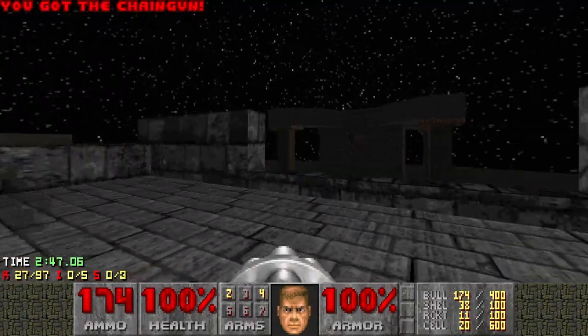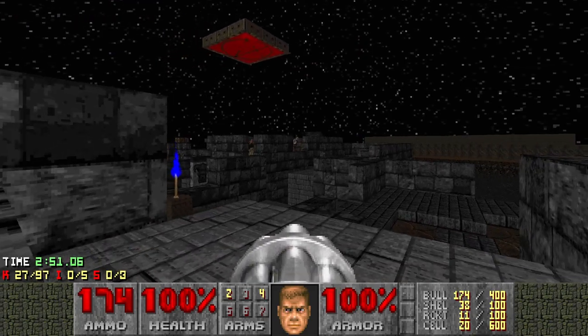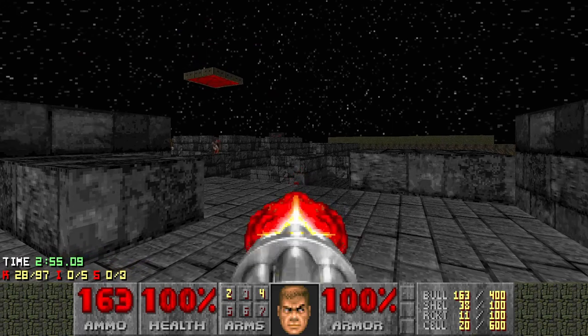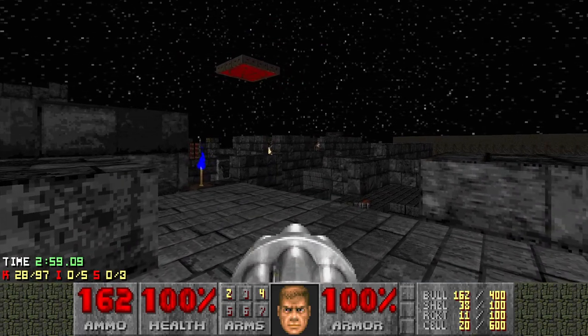That was a bit tight, had to dodge that one. So those are all the monsters we spawned in. You can show yourself here — if there's a mancubus at the back, it might actually fire and do some useful stuff. Otherwise, get rid of the stuff that walks over towards us. There you go.